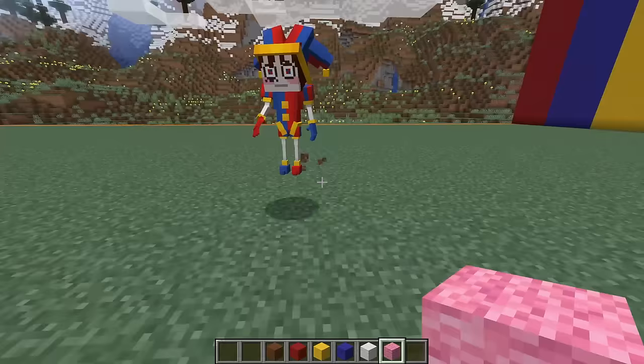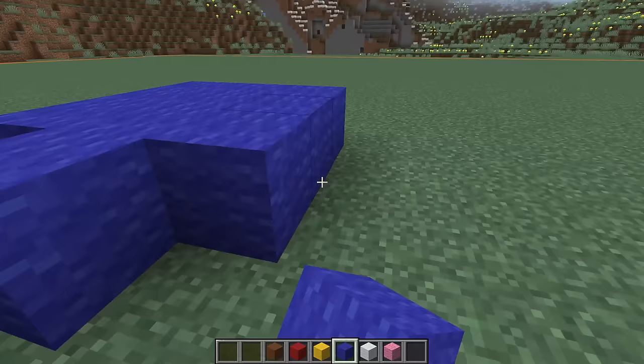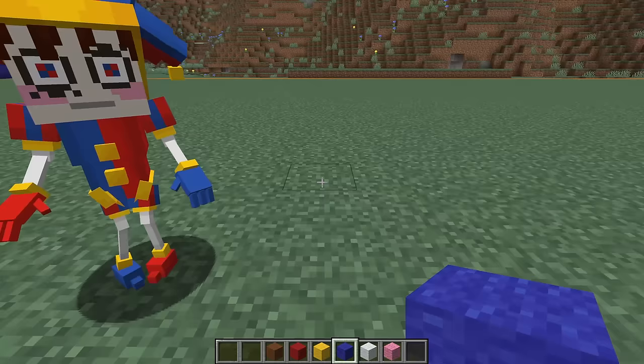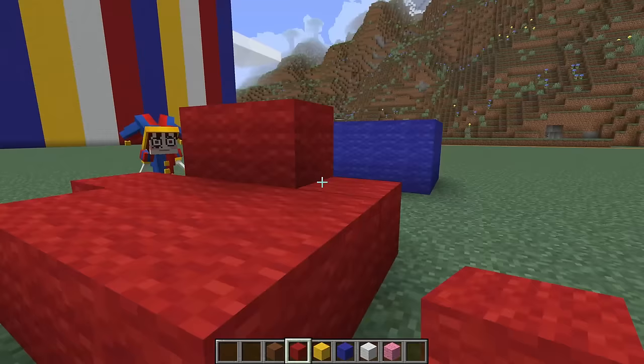First, let's start with Pomni's shoes. Let's build the blue one first, I think we should make it over here. This is looking pretty good, and the shape of her feet are kinda weird too - they're pointy at the end. That's funny, she's got one toe! Luckily, that's exactly how we've built this thing, so it's looking pretty perfect. Now for the other one, we're gonna make it red. Come on Pomni, help me out! Teamwork is making the dream work here today!